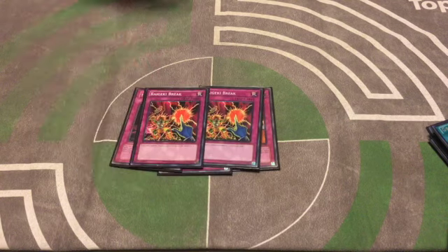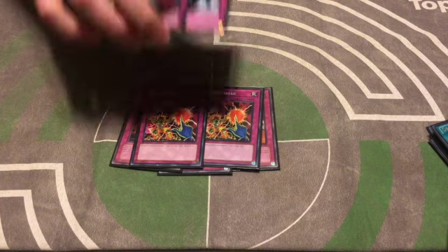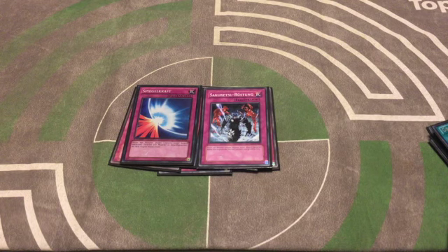We have two Raigeki Break. This card is really strong — we have the discard fodder with Sinister Serpent and three Thunder Dragons, so I like it as a universal and versatile reactive answer. Two less reactive cards are Mirror Force and Sakuretsu Armor — only responding to attacks. I'm not a huge fan of them in general because they're not great against cards like Kycoo or Magician of Faith, but in this deck they're important because you can clear the way for your Reapers to attack.